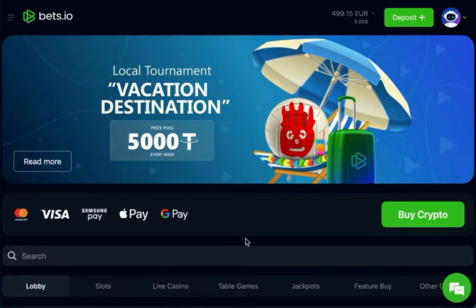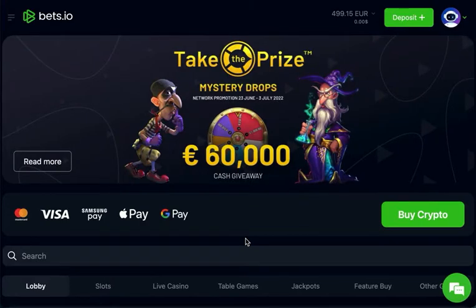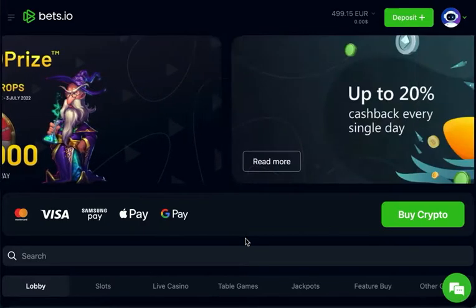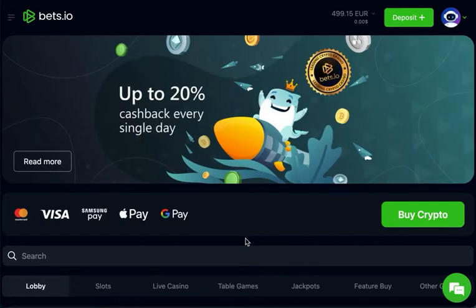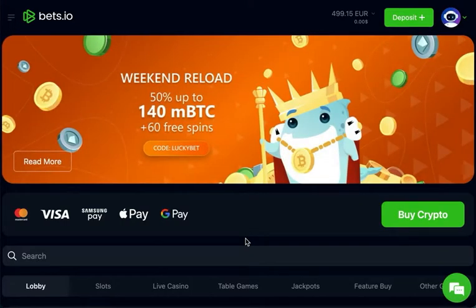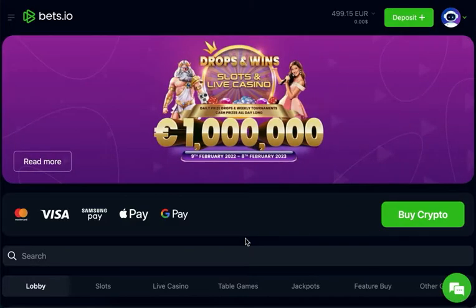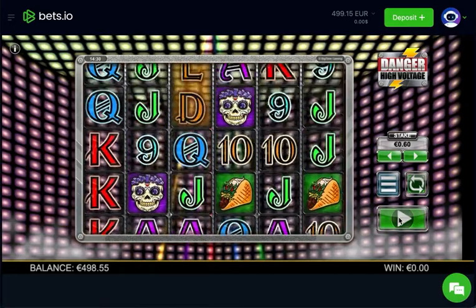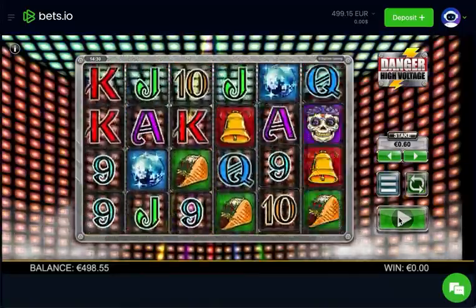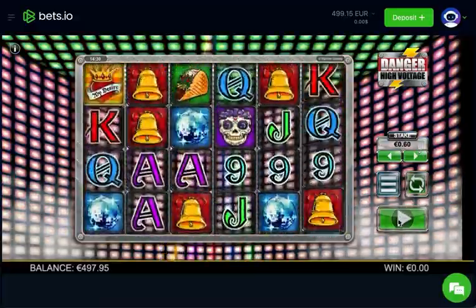I've put 500 euros in to have a little play today and get some bonuses. It's not going to be a regular 500 euro deposit unless I have some decent luck — likely around the 200 mark normally. As a one-off, since I haven't played for so long, I thought why not. I'll play at around 40 to 60 cents and see what bonuses I can get, starting with an old favourite: Danger High Voltage at 60 cents.